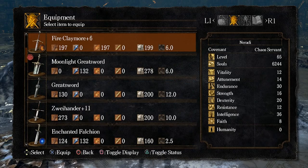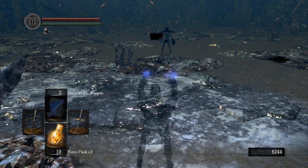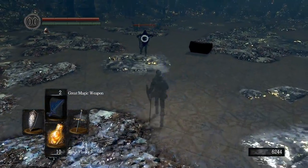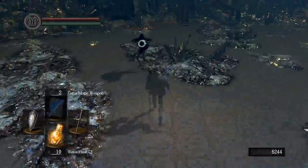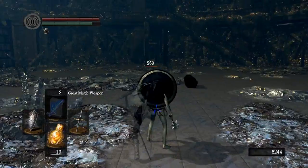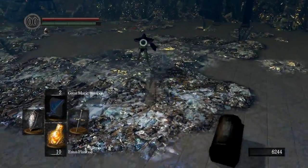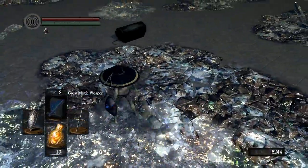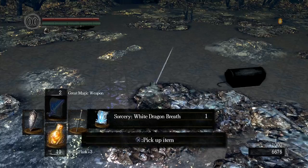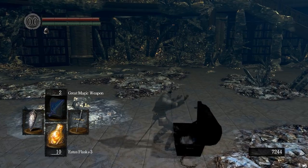Logan is using a strange new catalyst and a weird spell that shoots a laser at the ground causing crystals to pop up. We can get both of those by taking him down. He also has a sword — didn't do him any good. Poor Logan. We can get the sorcery White Dragon Breath, Logan's Big Hat, and the Tin Crystallization Catalyst, which is the best catalyst in the game. You also see the Large Magic Ember here.